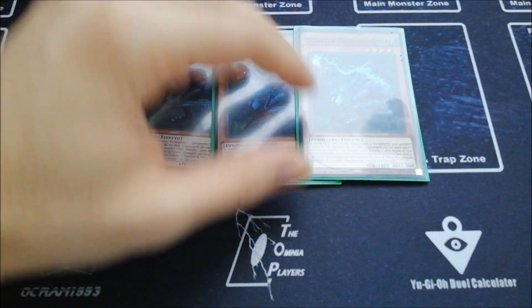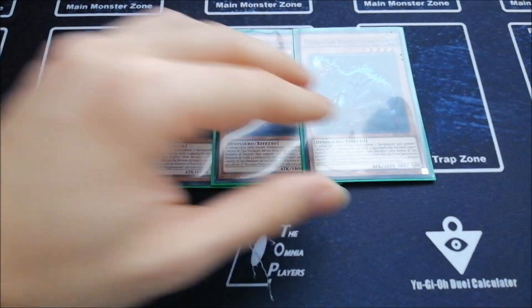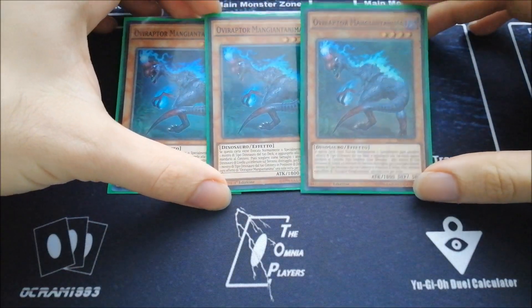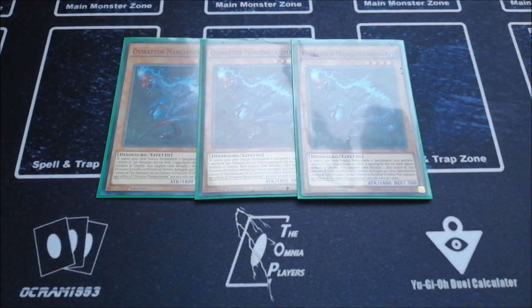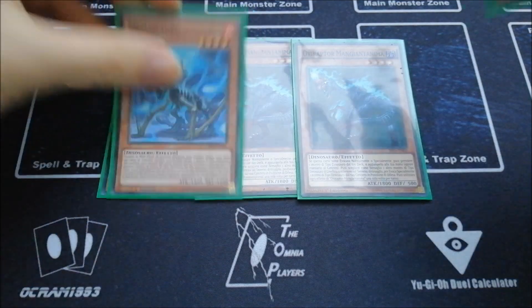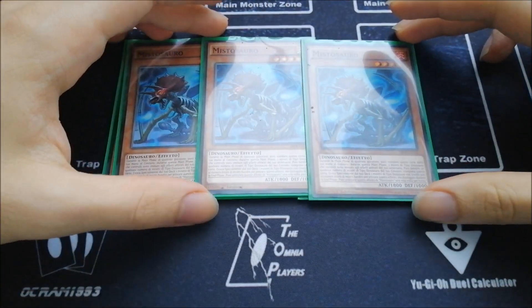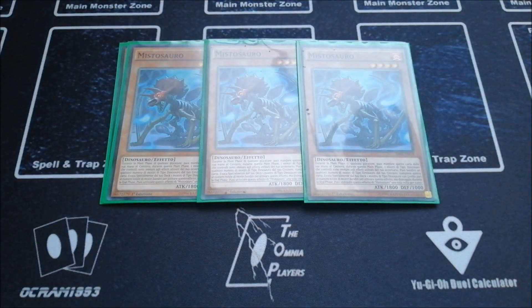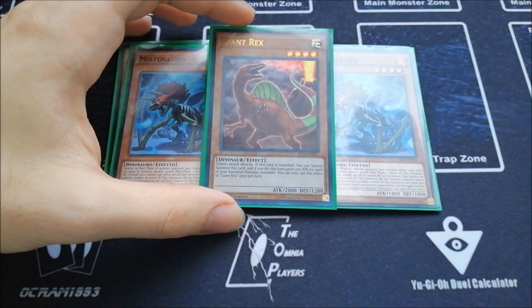For the starters, I got three copies of Oviraptor — this card is amazing, it starts any kind of combo, you can do everything with it. Then three copies of Miscellaneousaurus — this card baits Impermanence, baits Ash, baits Valor, baits everything, and allows you to start again and combo off. And then one Giant Rex, because you need it and you can recycle it forever.